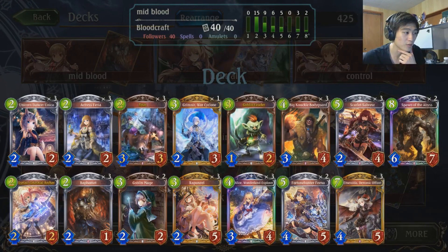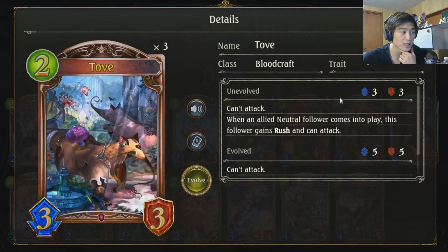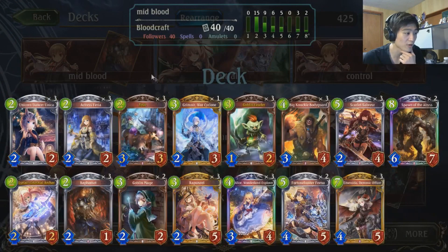And then you have your blood cards like Tove. Tove is an amazing card that blood receives and super good in this deck. It's a 2-cost for a 3-3 and it gains Rush if you play a neutral follower, which is super easy to combo with.